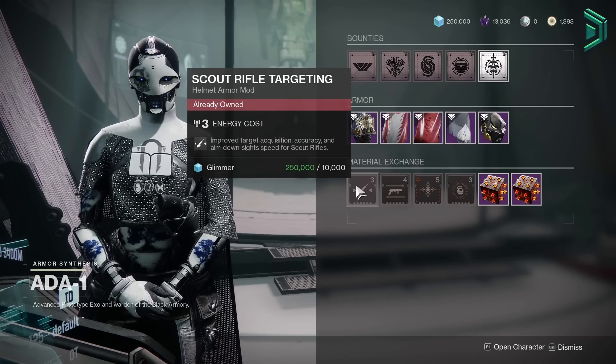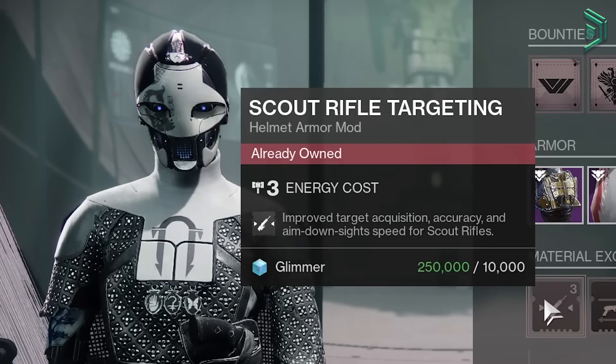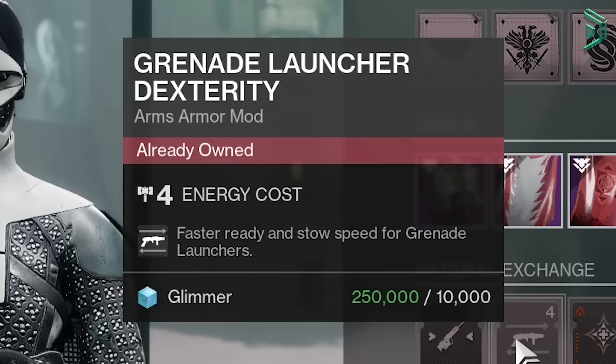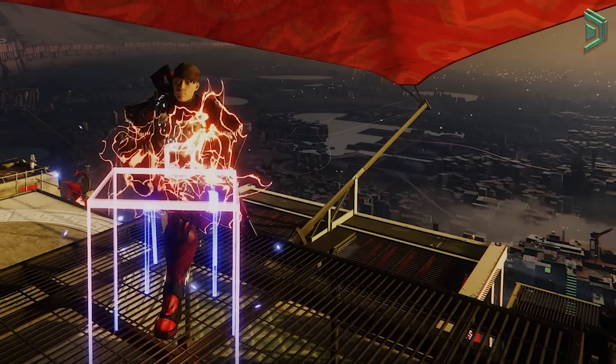The last 2 mods are Scout Rifle Targeting — pick this up for PvP, and this actually hasn't been sold for over 6 months. The last mod is GL Dex — not something I'd use, but pick it up anyway because it's 10k glimmer. As always, pick up what you don't have and I'll see you next time.